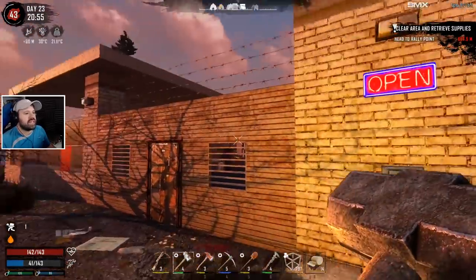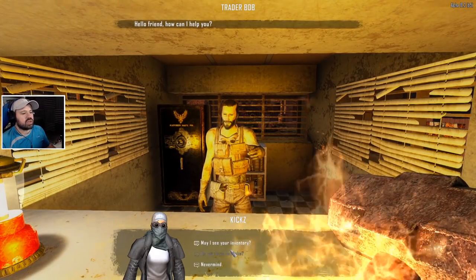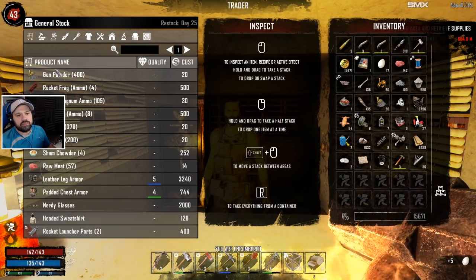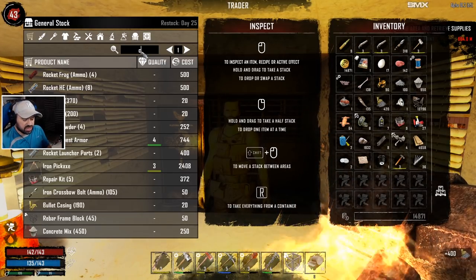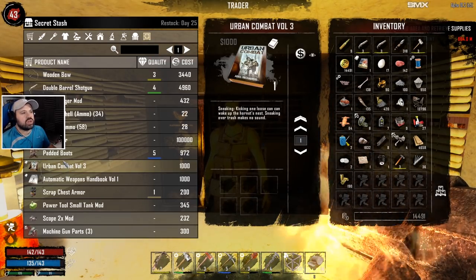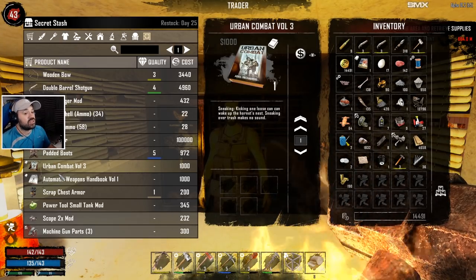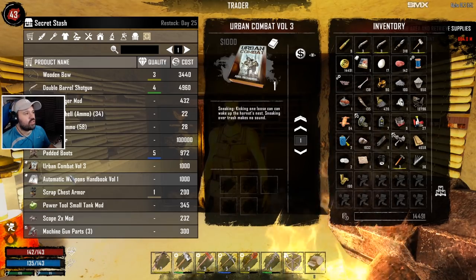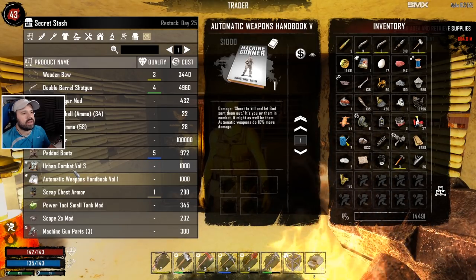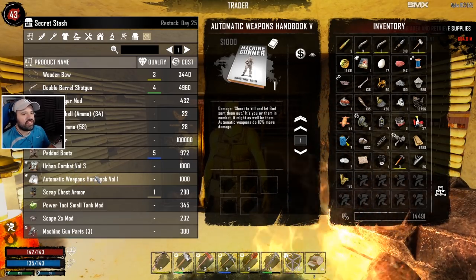I completely forgot we have another trader here. Let's check out if he has anything we're interested in and if he has a quest. He has eggs - I'm going to buy all these eggs for bacon and eggs. And we're going to buy all the powder we can - that's 800, really good. Oh, he has casings too, he must have restocked. Look at that - Urban Combat: 'Kicking one loose can wake up the hornet's nest. Sneaking over trash makes no sound.' That is really cool, we might actually get that. Automatic Weapons: 'Shoot to kill, automatic weapons do 10% more damage.' I think we're going to buy these.